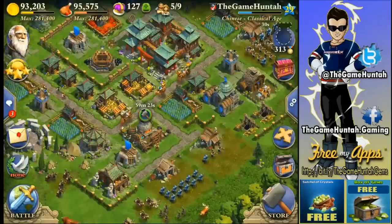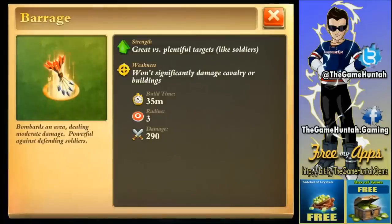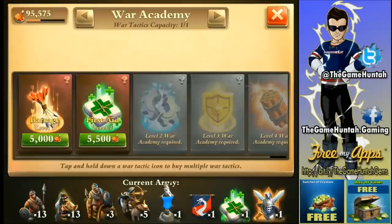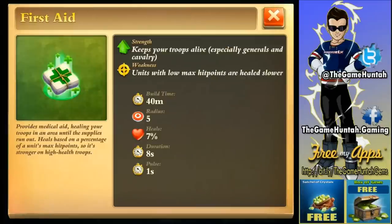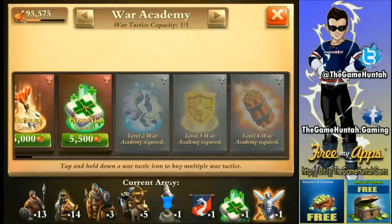The other thing is the War Academy — it's really cool because you can unlock special tactics. In the battlefield we got access to Barrage, which is great versus plentiful targets like soldiers; it bombards an area dealing moderate damage and is powerful against defending soldiers. We also got the First Aid Kit to keep troops alive, especially generals and cavalry — it heals 7% for 8 seconds, not too bad. The War Academy is really important to upgrade; at level one you can access Barrage and First Aid Kit.